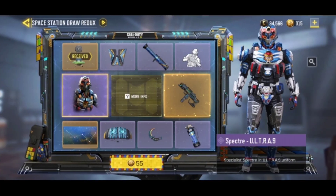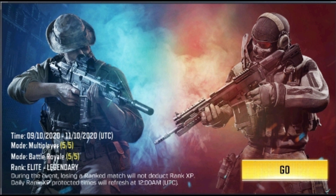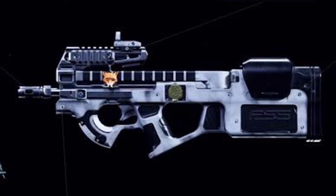As you can see in this trailer, the lucky draw for Spectre Ultra 9 is back — check later if you want to buy. Next is rank protection: during this event, losing a ranked match will not deduct your rank XP. This event lasts until this Sunday, so make sure to play because your rank XP won't be deducted — this would help you if you're on a losing streak.